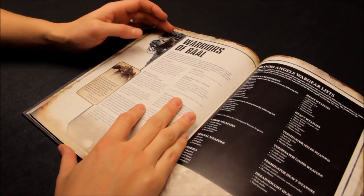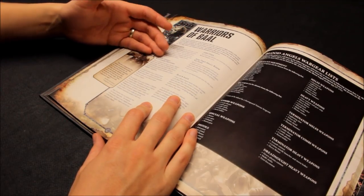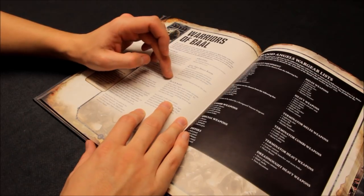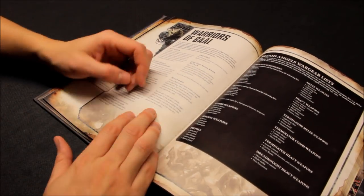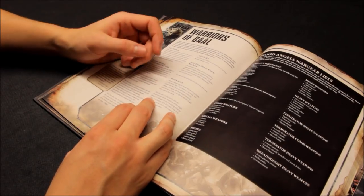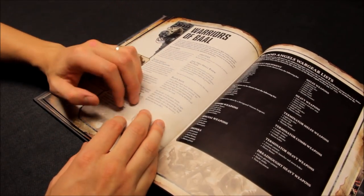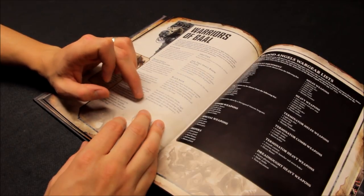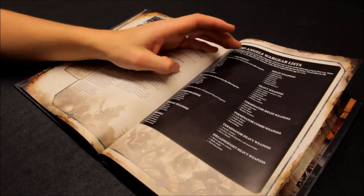Now onto the rules. Warriors of Baal covers the Blood Angels keyword. They Should Know No Fear — regular Space Marine ability, ignore morale tests. Black Rage, for Death Company and similar: add one to the unit's Attacks characteristic for the duration of the fight phase if it charged in the preceding charge phase. Additionally, on a roll of 6, each time this unit loses a wound, that wound is ignored — similar to the old Feel No Pain for Death Company, which they've brought back.